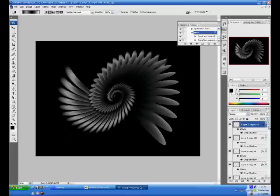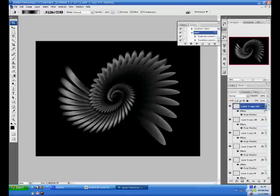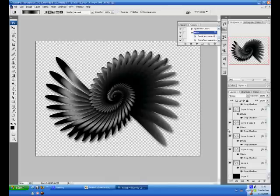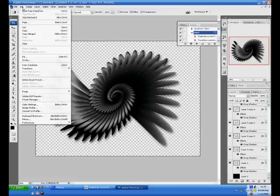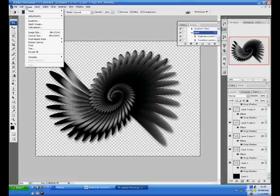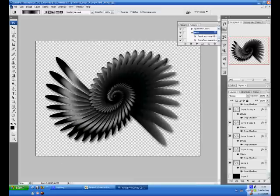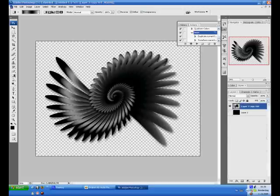Go to the layers and scroll all the way down until you find your blank background. Click on the little eye to turn it off — it takes a while because it needs to render all the layers. Now search for 'Merge Visible,' or press Shift+Ctrl+E. That will take a while. Now I have 'Layer 3 Copy 101,' which merged all the layers you made before into one layer.